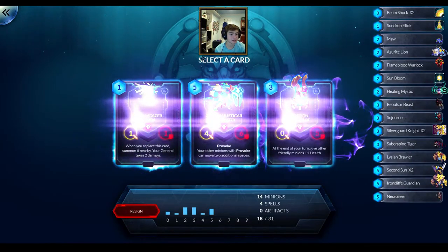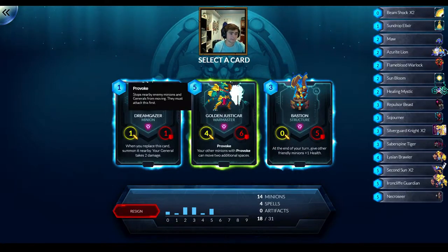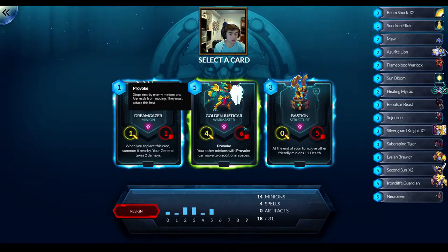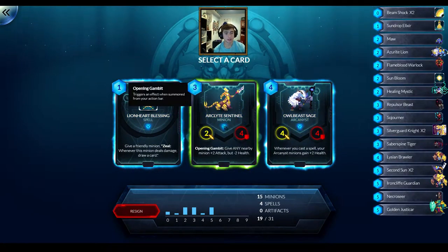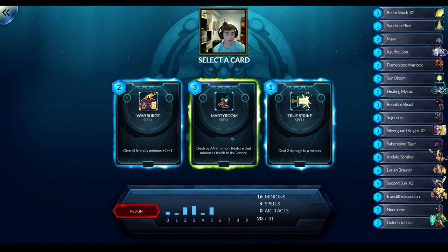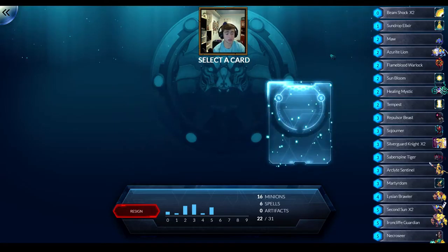The High Hand is a decent 5 drop though. Okay we got some rares on this row - Golden Justicar, Dream Geezer, or Bastion. I'll take the Golden Justicar - 5 drop. I have a bunch of things with provoke in the deck so it could come in handy. Arclight Sentinel is a solid 3 drop, like almost pseudo removal. Martyrdom is hard removal for Lionar, even though it will give the enemy general some health. Tempest could come in handy, I need 4 drops - I have no 4 drops.